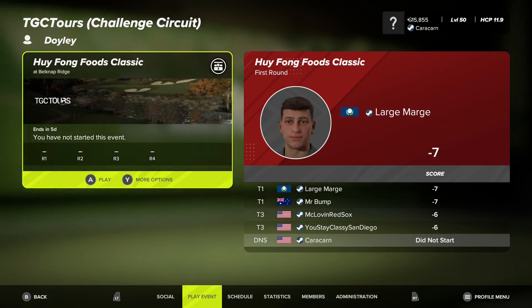Hi everybody, Mature Simmer here. Welcome back. We're on week 22 of TGC Tours for Season 10. We're at the Hui Fong Foods Classic at Belknap Ridge, another fictional course. It's listed as a resort course, so I'm hoping it won't be crazy. I don't like the screenshot I'm seeing — it looks like a giant water feature we have to deal with — but we're going to work at it and see how we do.